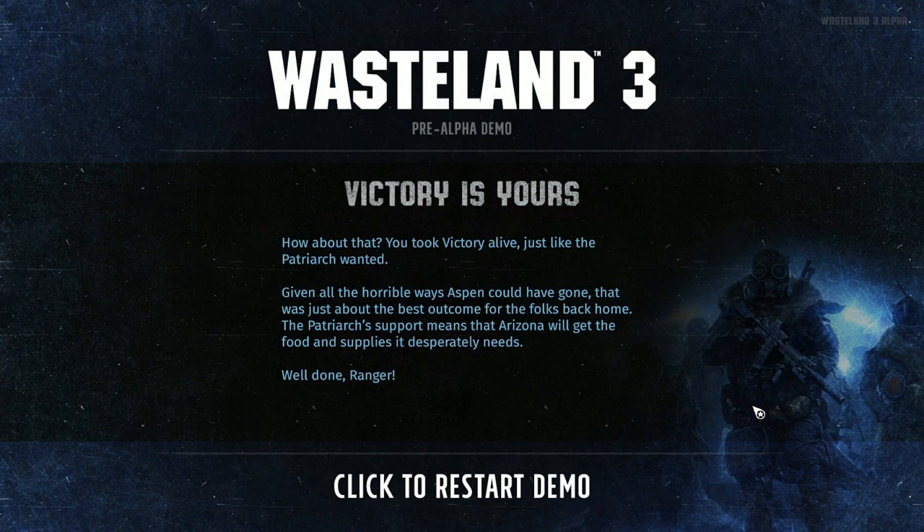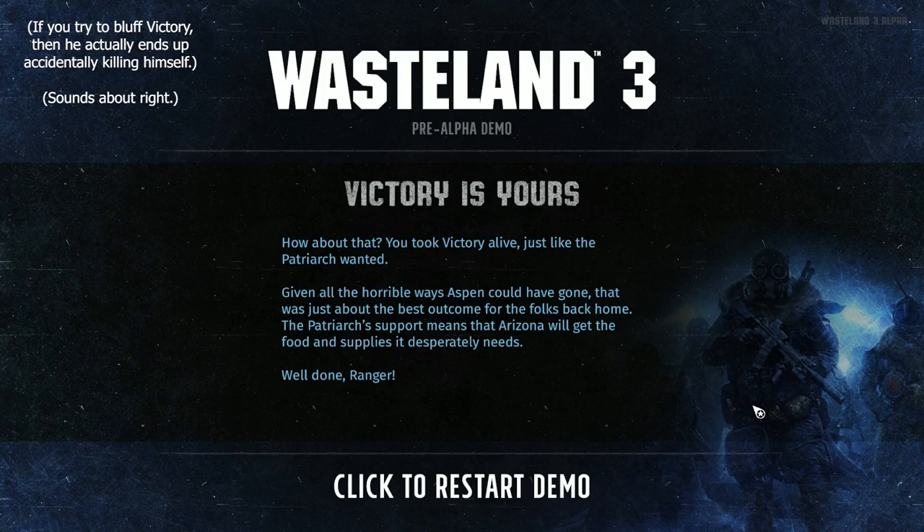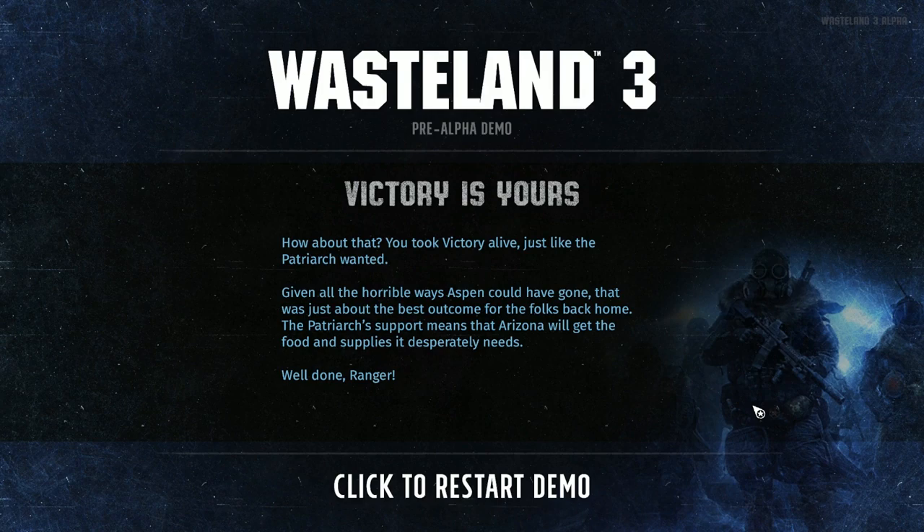Victory is yours! You took Victory alive, just like the Patriarch wanted! Given all the horrible ways Aspen could have gone, that was just about the best outcome for the folks back home. The Patriarch's support means that Arizona will get the food and supplies it desperately needs. Well done, Ranger! And that brings our Alpha adventure to an end, at least for now. It was a little on the short side, but to be fair, I think it was more intended to be a convention demo than an actual backer alpha. There are three potential outcomes — you either arrest Victory, you kill him, or you recruit him, which seems like a bad idea, but is very interesting.